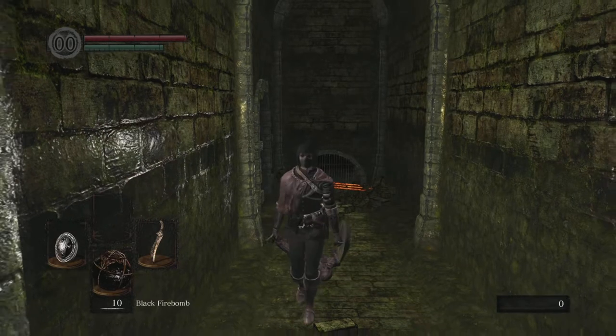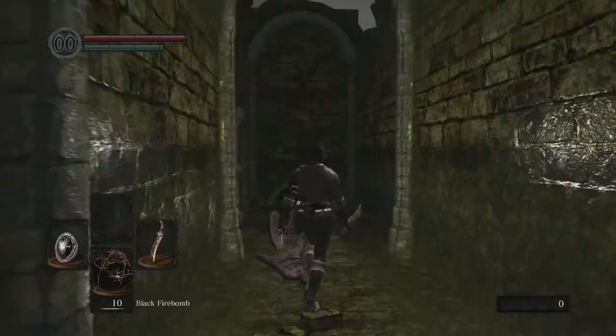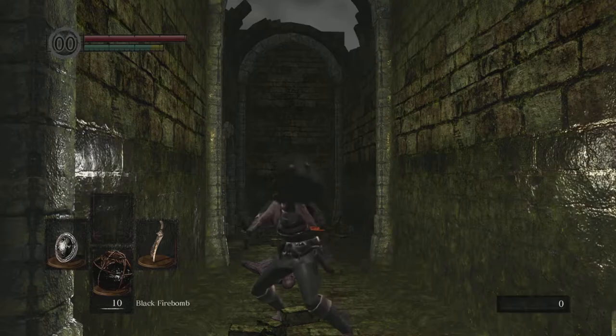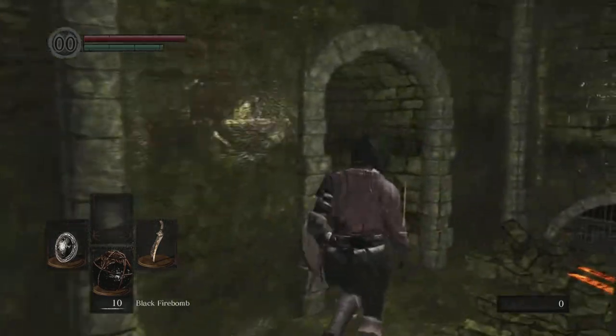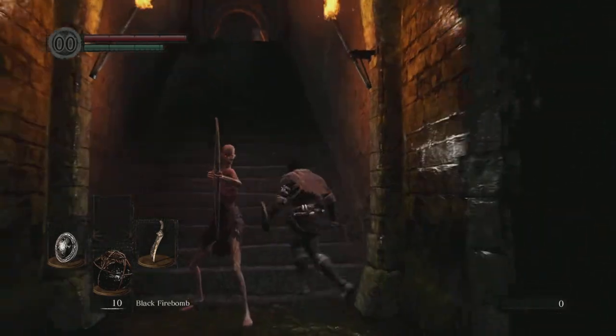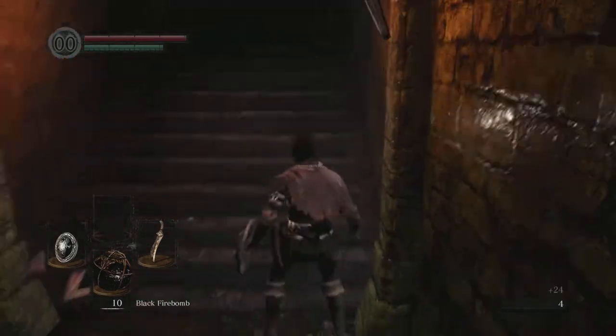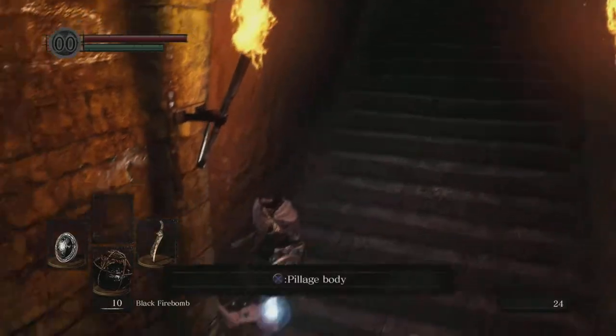I wouldn't say that landing hits after a parry are necessarily easier, but if you press L2 you'll notice that the parry animation is a little different. That's because the parry for the Target Shield — and I think the Buckler too — have more parry frames.